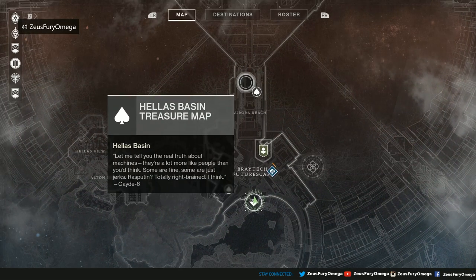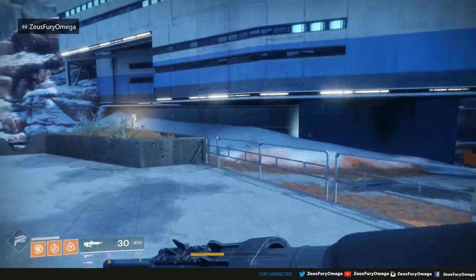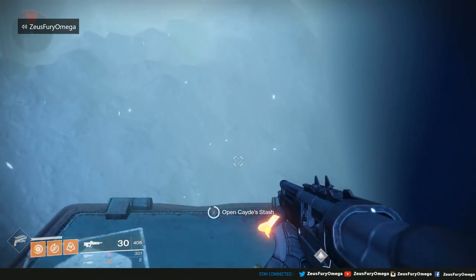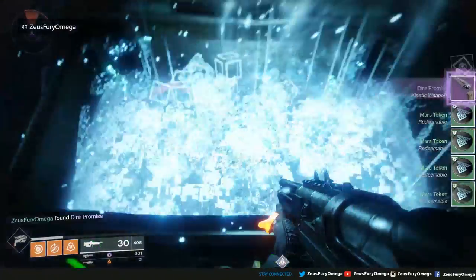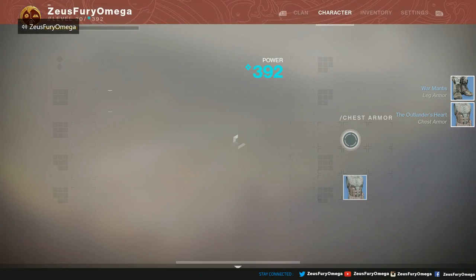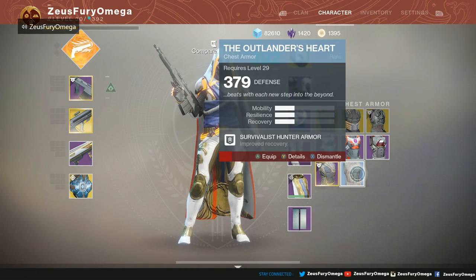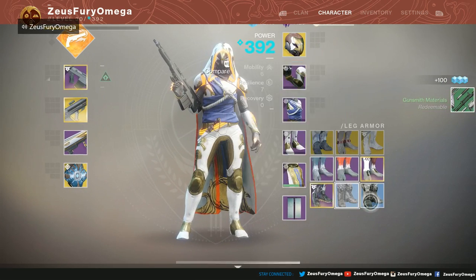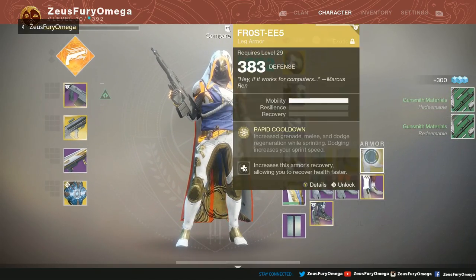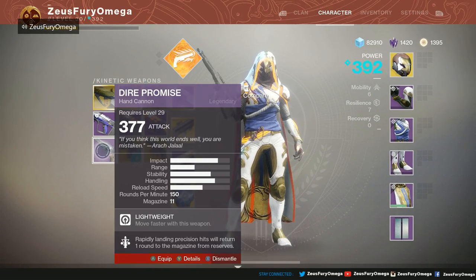We got another one in Aurora's Reach. Really? They tucked it in that corner right there — right off a spawn? That's pretty nice. I'm surprised it's not buried beneath the snow. Anything good inside? Dire Promise! Let's see the power level on these — 379 for the blue, boots at 375. We did get a Dire Promise at 377.